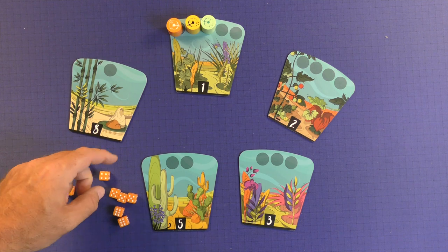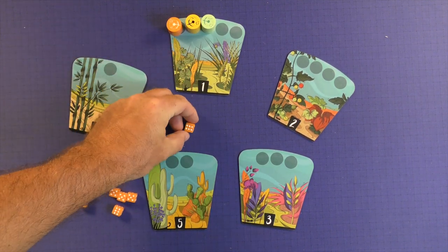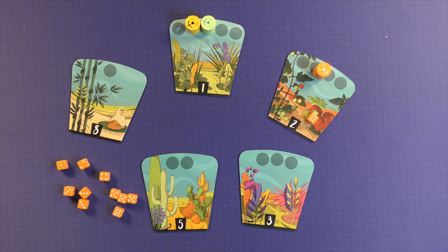I rolled a little bit of everything. On your turn, you're going to pick up a die and use it. I'm going to use a 6 — you go 1, 2, 3, 4, 5, 6 — and you leave that die there. Then the next player will go.